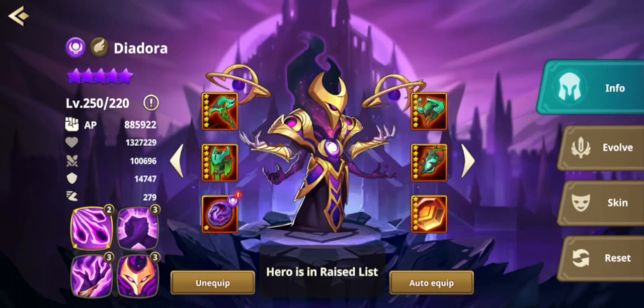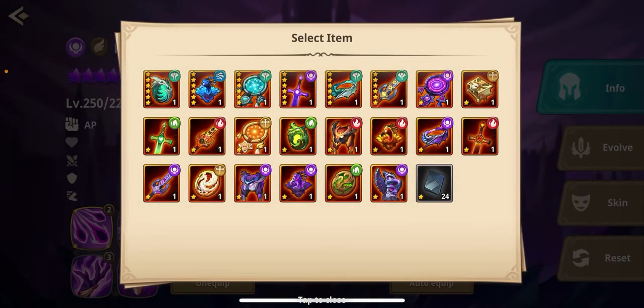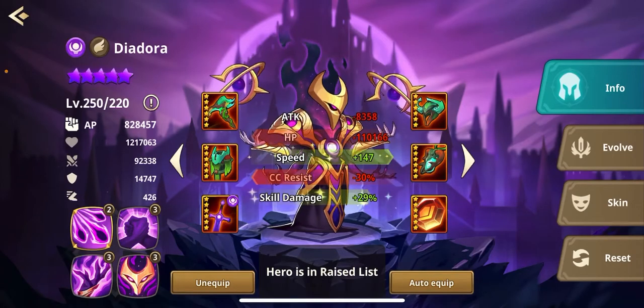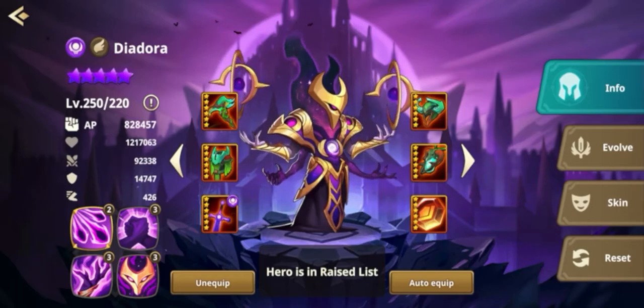Those are the only two I think that you should be using. I don't even really like the second build personally, because if you're slower than the other unit it's not going to matter — if you're slower than Tia it's not going to matter. So you want him to pop off first. This is just what I consider and a few others consider the best build for him.